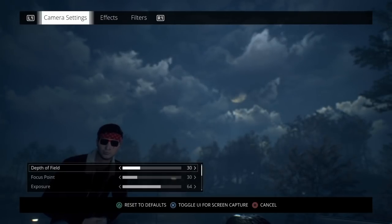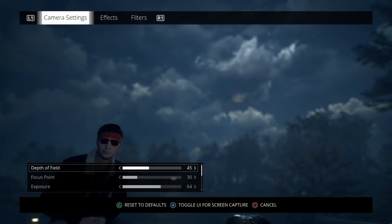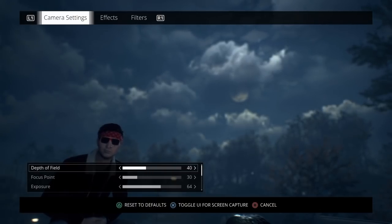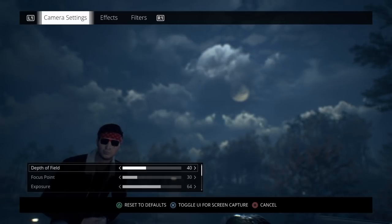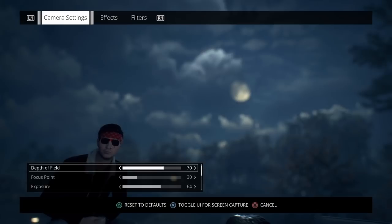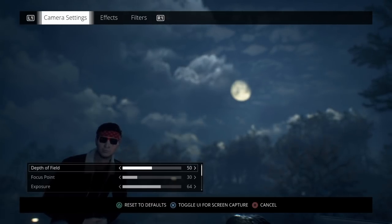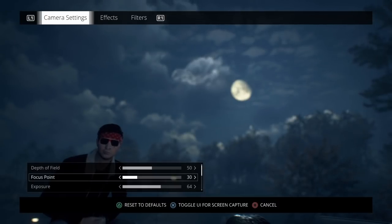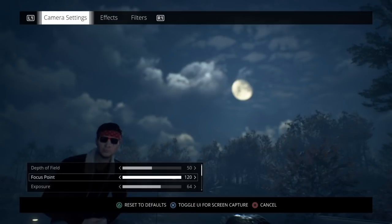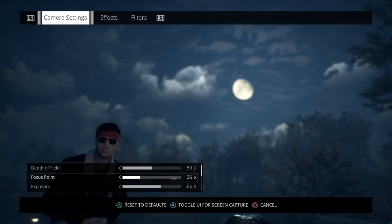When it comes to depth of field, it's pretty obvious what it does. As you increase the depth of field bar, it decreases the clarity you have in your background, creating a blurred background that can really highlight things in a picture. If you take a picture with something in the foreground and increase the depth of field all the way up, you'll wind up focusing on that foreground element a lot better. Your focus point then affects the intensity of that blur — increasing it lets you see the background more clearly, while bringing it down adds to the blur effect.